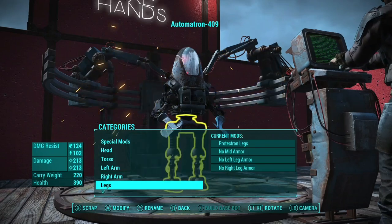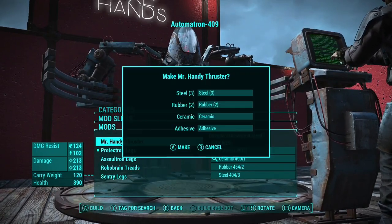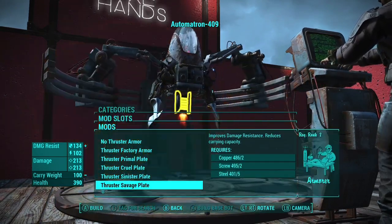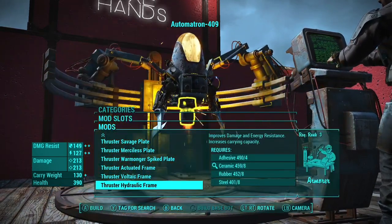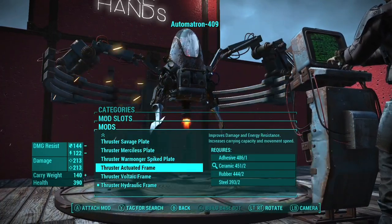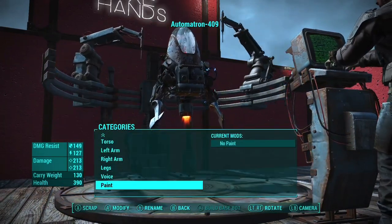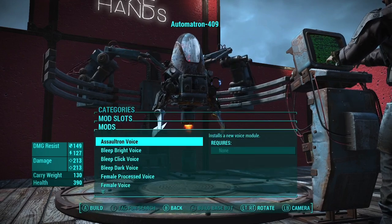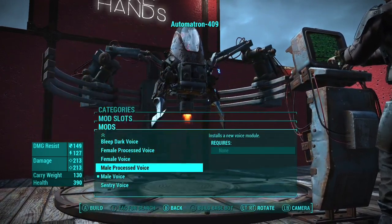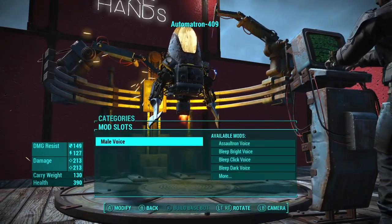Once both hands are all axed up, you need to move on to the legs — or I guess move on to removing the legs — because you're going to be using a Mr. Handy Thruster. And before you comment telling me the Mr. Handy Thruster sucks, here is why you're wrong. Basically, the Fallout AI is just dumb sometimes, so stopping them from getting stuck on stuff on the ground and being able to float over it and maneuver way better just means your robot is going to be that much more deadly, because it isn't going to be getting stuck on every little thing and it'll actually be able to attack the enemy.